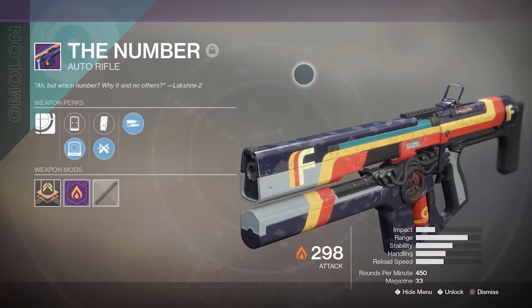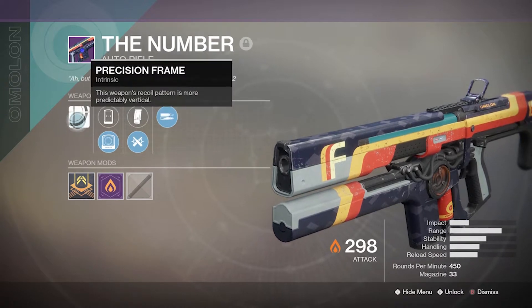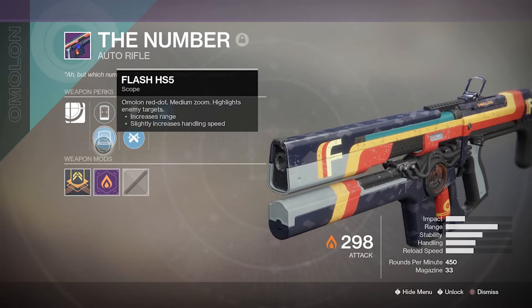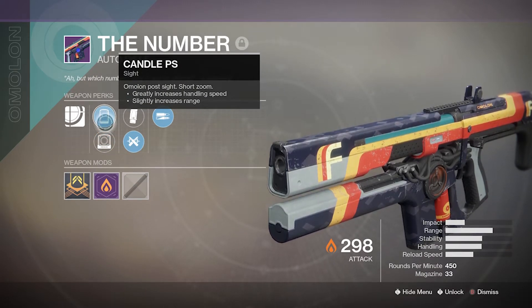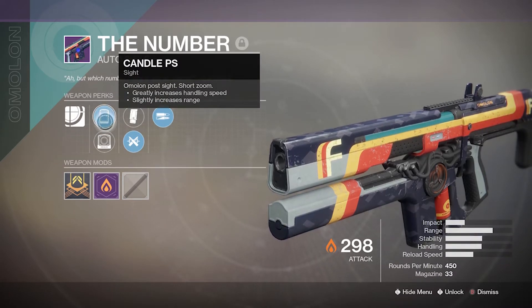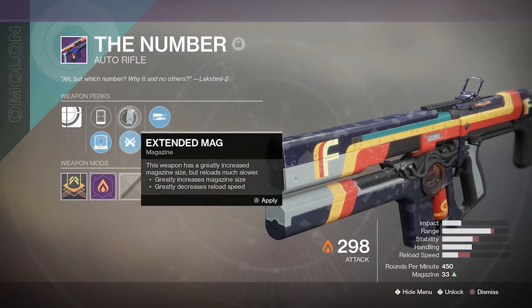Let's look over the perks on this weapon. We know it's an Omnelon weapon, as you can tell from the top left corner. It has Precision Frame — this weapon's recoil pattern is more predictably vertical. Then you have Candle Sight versus Flashlight. The Flashlight gives more range but reduces handling speed. The Candle Sight is okay for scout rifles, but with autos the recoil pattern is not as stable as the Flash Sight.